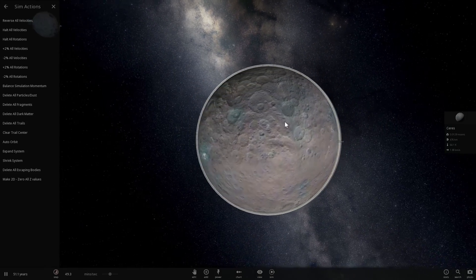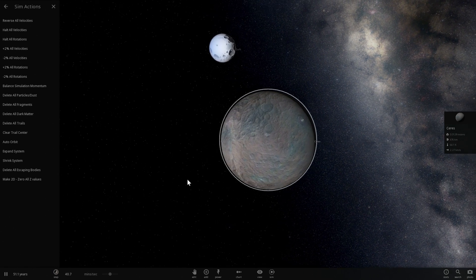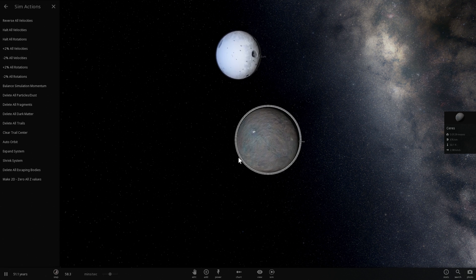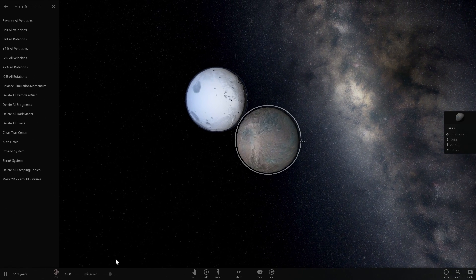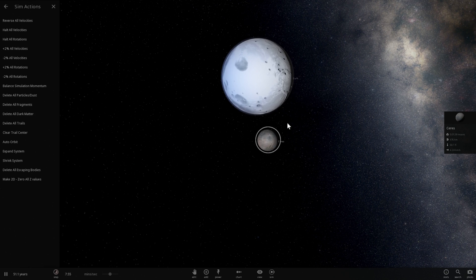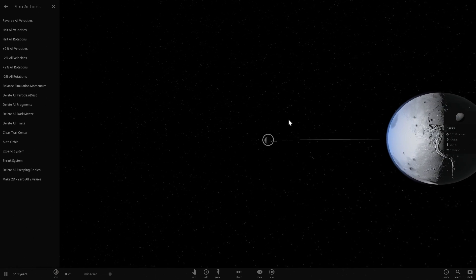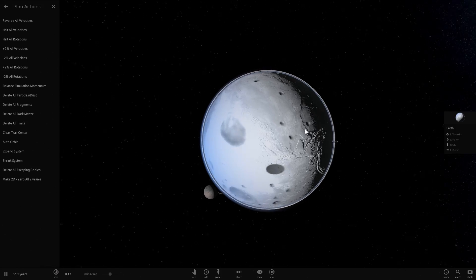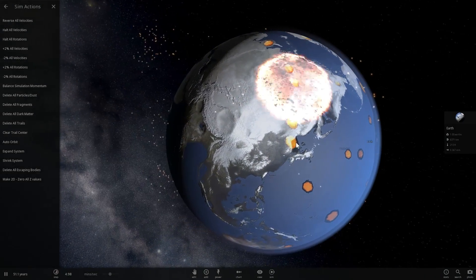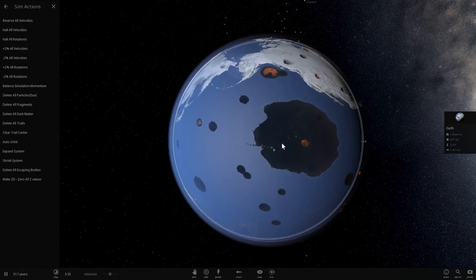Here comes the big moment. This is actually a very realistic picture of Ceres — we did have a satellite that orbited it for quite some time. There's a mission that visited both Ceres and Vesta and took very specific pictures of the surface. Let's see what it does to our already battered Earth. Look at all the craters — Earth actually looks more like the Moon now. And here is the size comparison: Ceres is kind of like a pea compared to a large basketball.